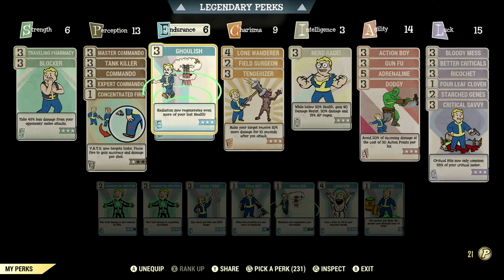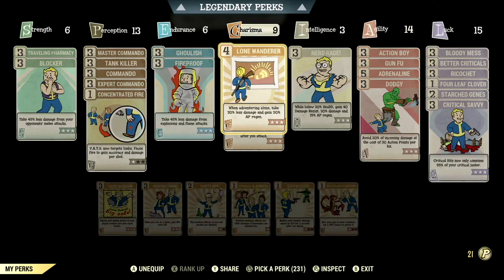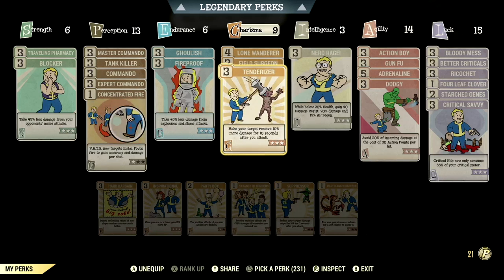Over in Endurance we have 6, so we can have Ghoulish maxed out — radiation now regenerates even more of your lost health. We have Fireproof maxed out: take 45% less damage from explosions and flame attacks. Over in Charisma we have 9, so we can have Lone Wanderer maxed out: when adventuring alone take 20% less damage and gain 30% AP regen. We have Field Surge maxed out — stimpaks and radaway will now work much more quickly. We have Tenderizer maxed out: make your target receive 10% more damage for 10 seconds after you attack.